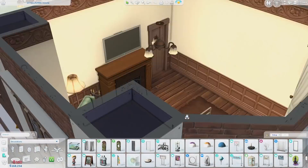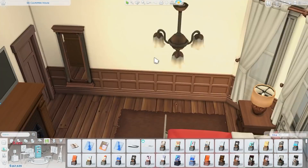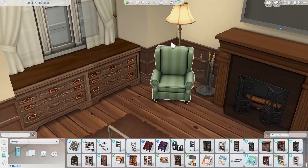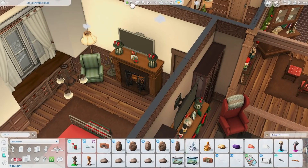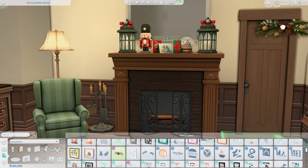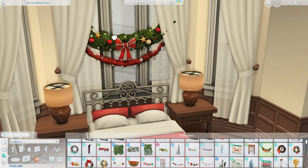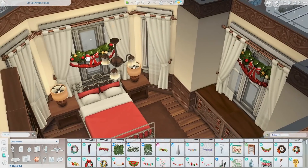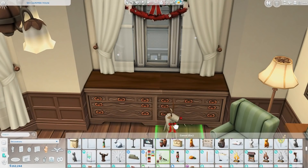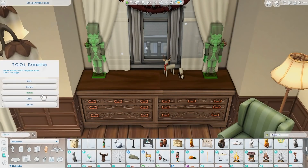I placed some base game bookcases and decorated the top of the fireplace with more Christmas decorations. There's also this cute decoration above the door — I'll call it a garland, though I'm not sure that's right — with pine cones. It's from the free holiday pack. If you don't have it, get the holiday pack because it's such a cute Christmas decoration.